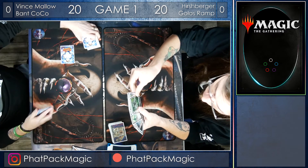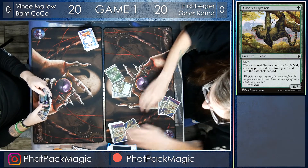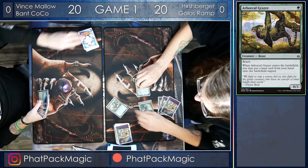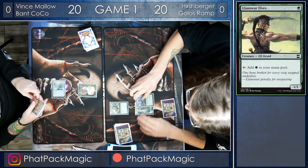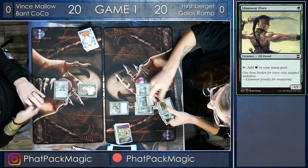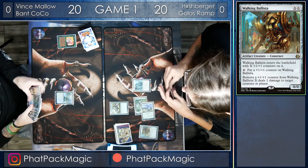He's kind of like a big, chunky Solemn Simulacrum. Both players are going to be on the mulligan, going down to six cards. Hershberger starts off and comes in swinging with an Elvish Rejuvenator, putting a Garenbrig Castle into play tapped. But Vince isn't going to let that slide — he's got a turn one Llanowar Elf before passing the turn back. Hershberger plays out a Walking Ballista on turn one, killing the Elf and dropping a land as well.